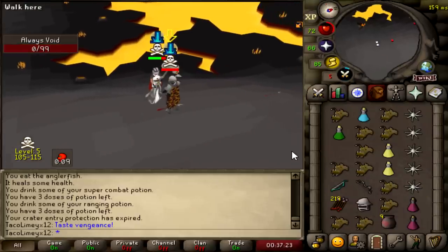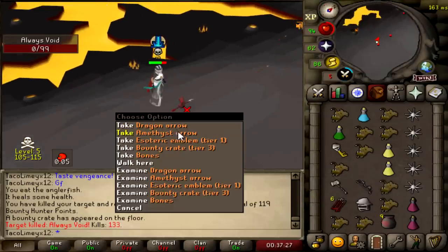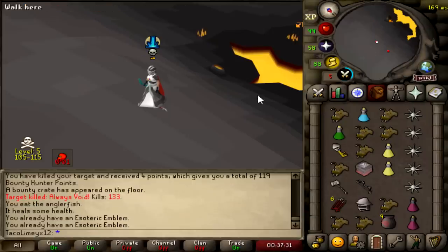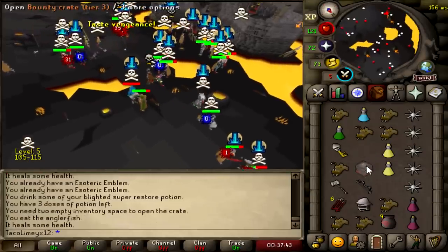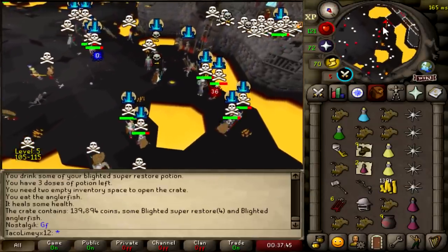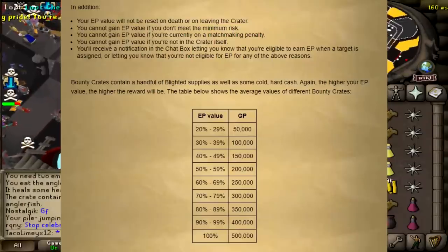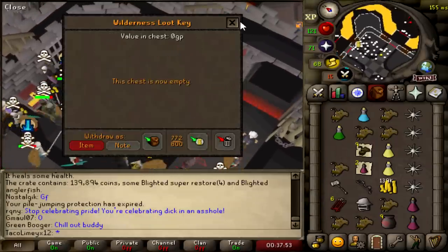It worked! Oh my God. I just stacked him for 84 damage in one tick — the combo works! I also got a bounty hunter crate, which was added to Bounty Hunter in the most recent update. Bounty Hunter crates include some blighted supplies as well as cold hard cash, with rewards ranging from 50k to 500k worth. Pretty neat.